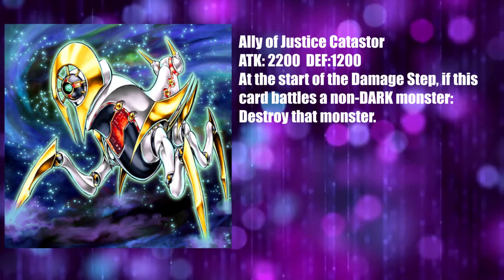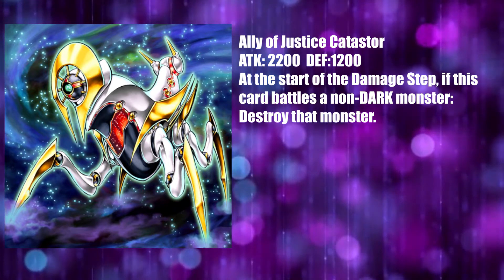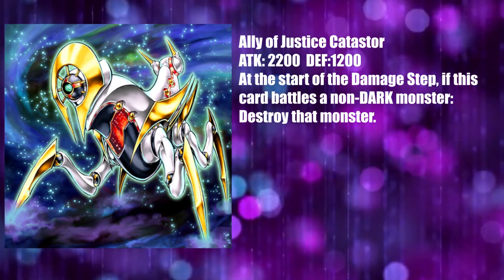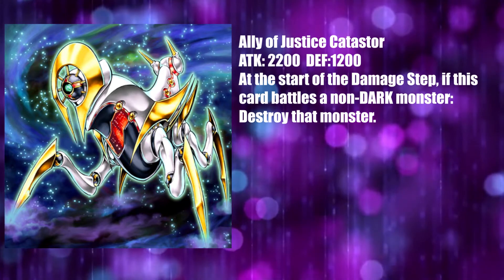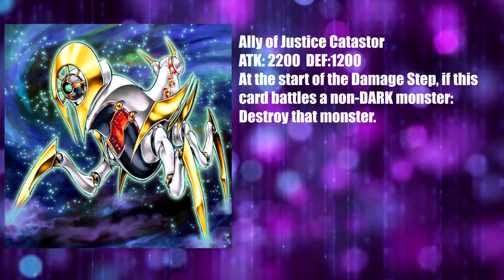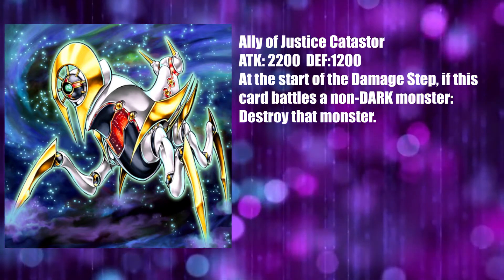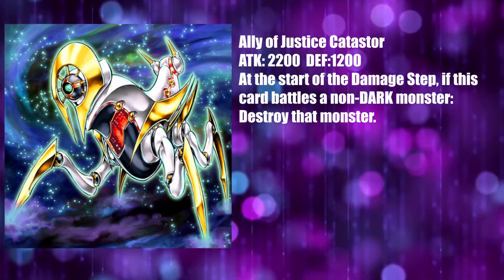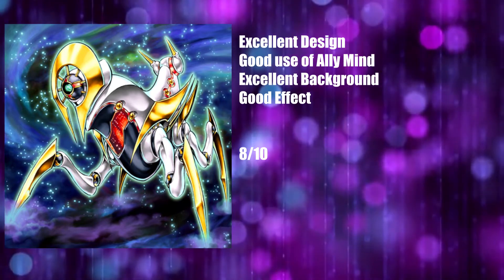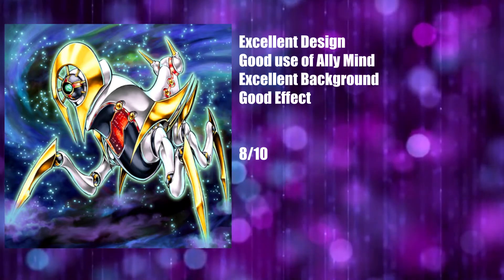Finally, a good card. Ally of Justice Catastor is really, really nice. Its clean but alien-looking gold and white blend together so well with the hints of red and black, helping to break up the card and not make it seem too washed out or dichromatic, and it looks alien with the strange faceplate — with Ally Mind in it — and the spindly legs that make it seem super strange. It's clean and well designed, and the destruction effect is really nice, showing off Catastor's status as one of the most effective monsters of the Ally of Justice, especially in the lore where this was a mainstay monster. The background is really nice, showing off an awesome cosmic backdrop that's a joy to look at. This card gets an 8 out of 10 — it's a really good and well designed card which matches the effect, name, and design of what this archetype should look like. It is the potential that the rest of this archetype just squandered.